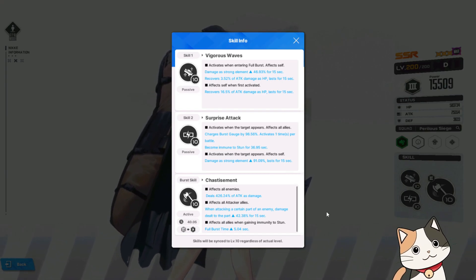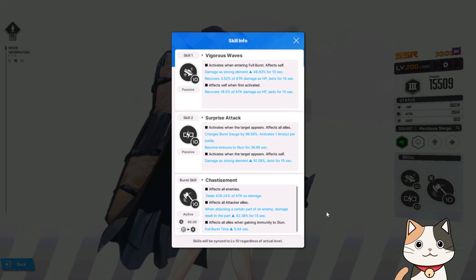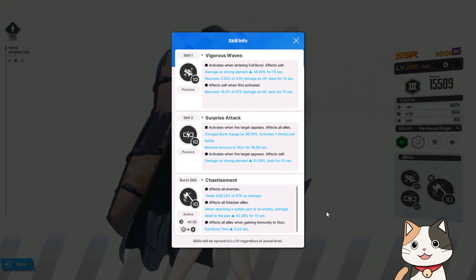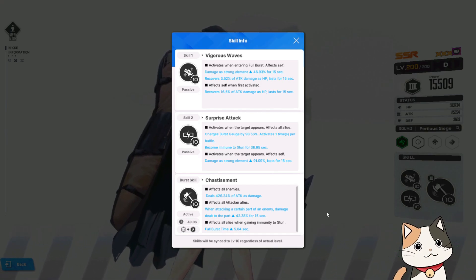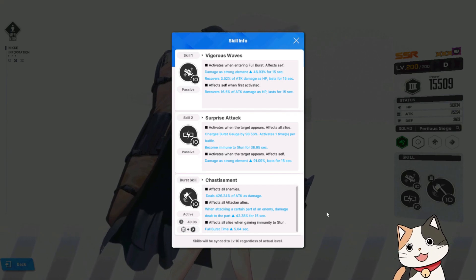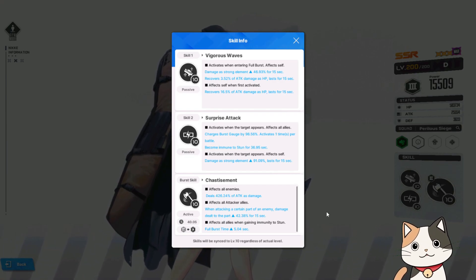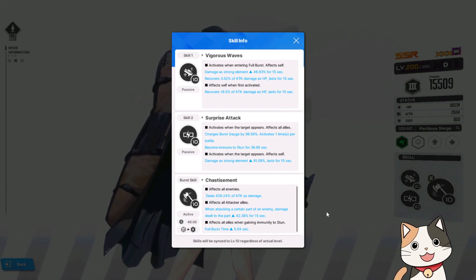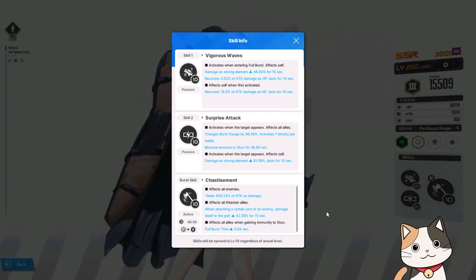The second and third effects of the burst skill are the spotlight. It affects all attacker allies — when attacking a certain part of an enemy, damage dealt to that part is increased by 42.38% for 15 seconds, so you're going to inflict a lot of damage to enemies that have parts. The third effect increases the full burst time by 5 seconds. Modernia also has a skill that increases full burst duration by 5 seconds, so I'm wondering if using D and Modernia on the same team would stack the full burst time extension — we've yet to find that out.